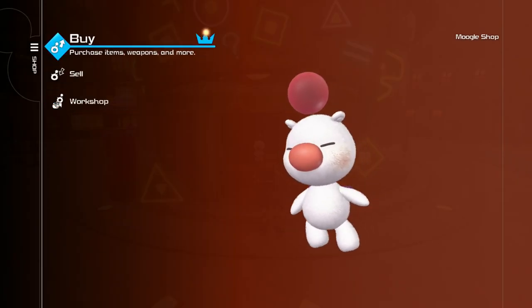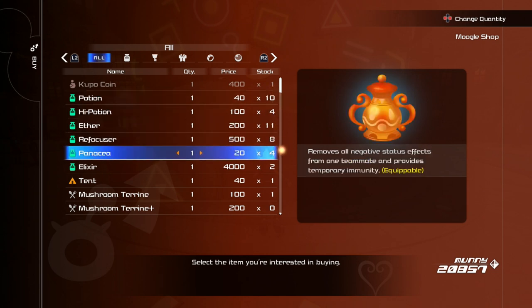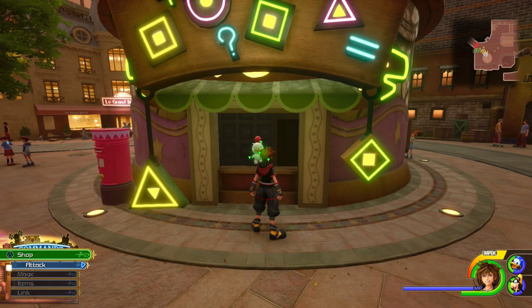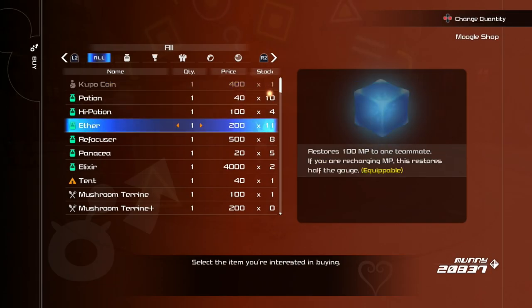The way this works is you just buy either a potion — I was doing that for a while — but you can actually do it with a Panacea, which saves you 20 munny. It really depends how rich you are. I recommend doing this when you have a little bit of money. You buy it and leave the shop open. The odds of getting a postcard from this method tend to be about every one to three tries, sometimes up to five or six, but that's a little rare.